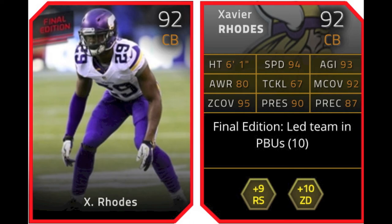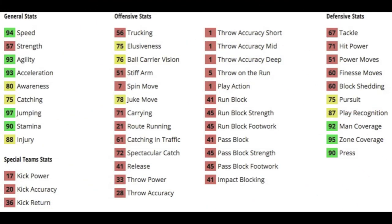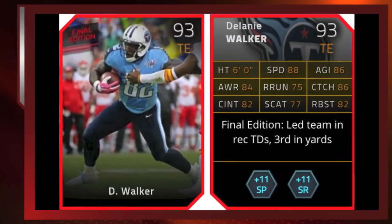Next is Xavier Rhodes, a 92 overall cornerback for the Vikings. He gives plus 9 to run stuff and plus 10 to zone defense chemistry. And just like the rest of the cards, unless you're a fan of the team or the player, there's no real sense in using most of these cards. He's got 94 speed and 93 acceleration, a really exceptional 97 jumping, and 90 stamina. If you happen to intercept the ball, he's got 75 elusiveness, 76 ball carrier vision, and 78 juke move. His defensive stats: 67 tackling — not the greatest. But what really counts: pursuit 75, play rec 87, man 92, zone 95, and press 90. So he's more of a zone corner.